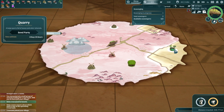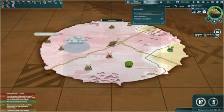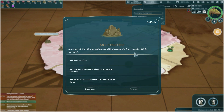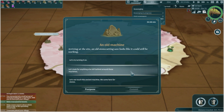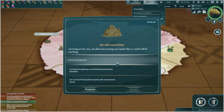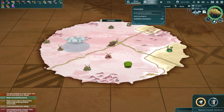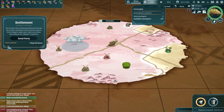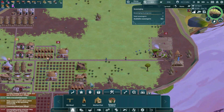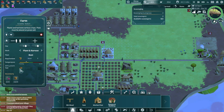We have 300 water — plenty good. Arriving at a scavenge site, an old stone-cutting saw looks like it could still be working. We try turning it on and look for anything left behind. We did it — it worked! One of our scavengers throws a rusty lever and the machine roars to life, spitting out stone slabs. Our farm is also built — let's start planting.